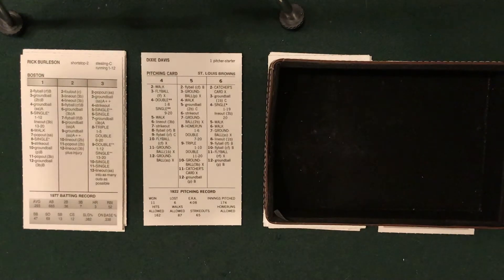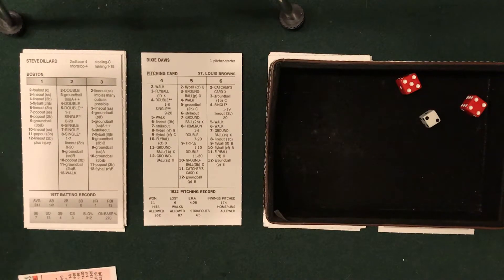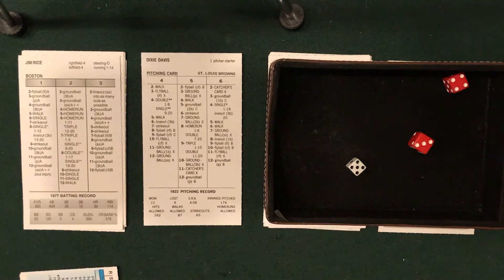Burleson leads off and Dixie Davis is ready. First pitch — a hard shot down to third base that Ellerby takes care of, L5, one down. Steve Dillard up: ground ball down to shortstop, Gerber takes care of Dillard, two away. Jim Rice, designated hitter, up — Davis probably the most vulnerable of the Browns pitchers with a 4.08 ERA in 1922. Five and a seven: ground ball, and McManus at second base makes the play. The Red Sox go down one-two-three in the top of the first.